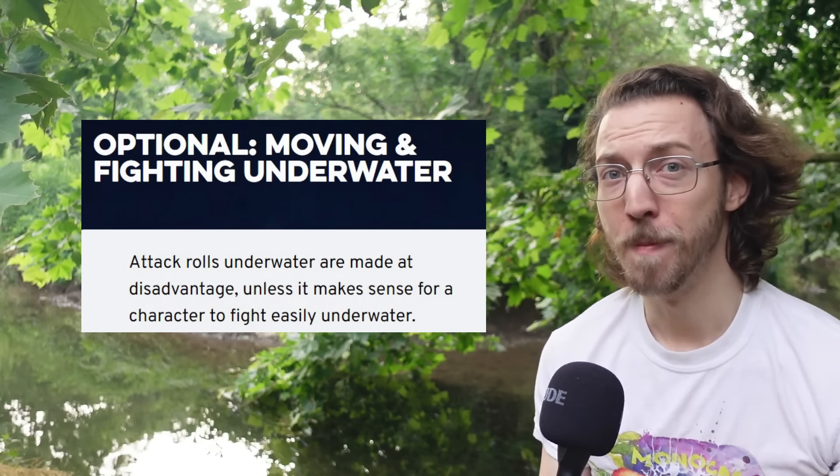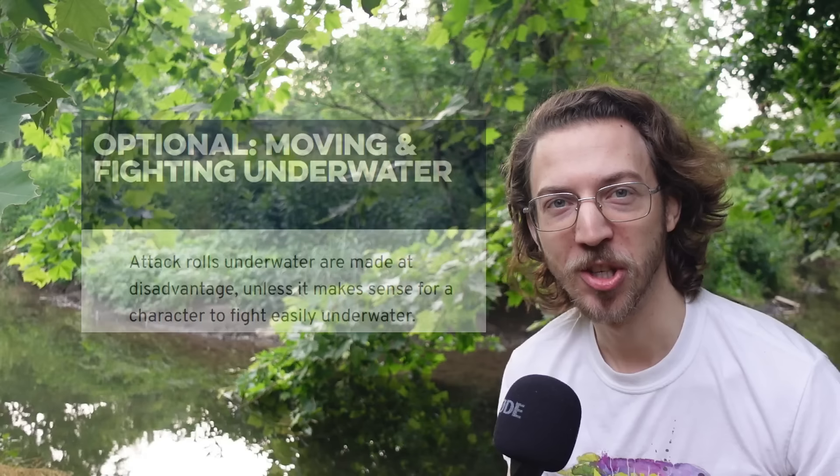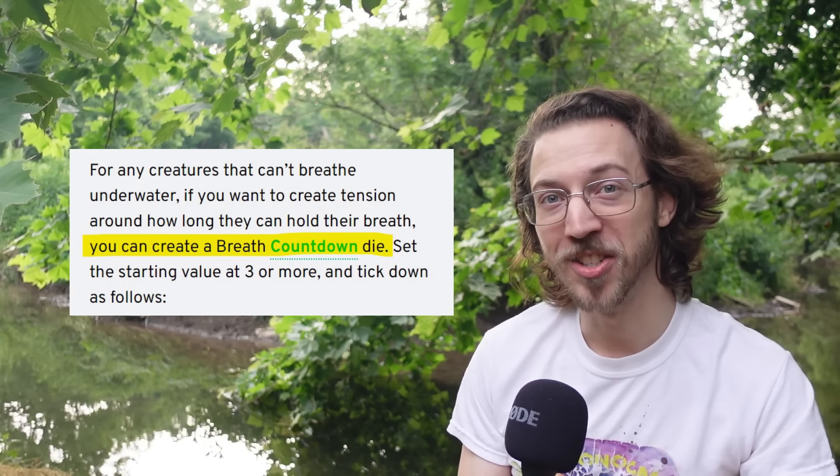Back to the water for Daggerheart. The current playtest version has an optional rule: attack rolls underwater are made at disadvantage unless it makes sense for a character to fight easily underwater. Simple — I love that. For any creatures that can't breathe underwater, if you want to create tension about how long they can hold their breath, you can create a breath countdown die. It ticks down whenever a PC takes an action, whenever they roll with fear — which happens about 50% of the time — and whenever they fail a roll. This is so cool because it leans fully into the story-based style of Critical Role: you're not losing air based on a stat score, you're losing air based on fear and failure hastening your demise.